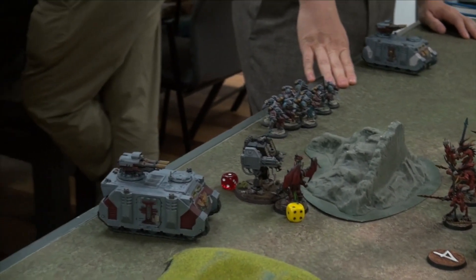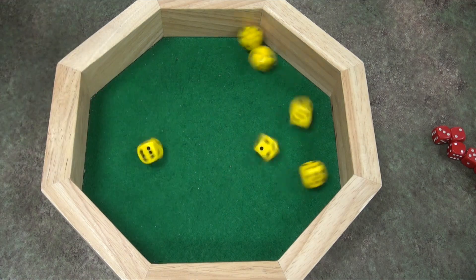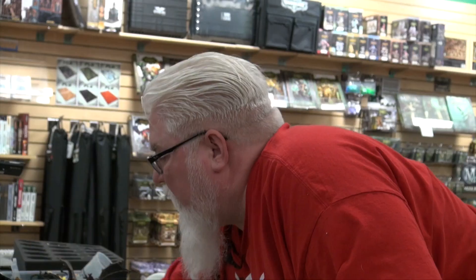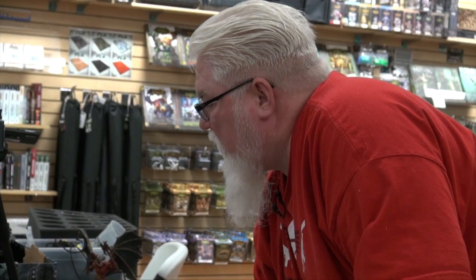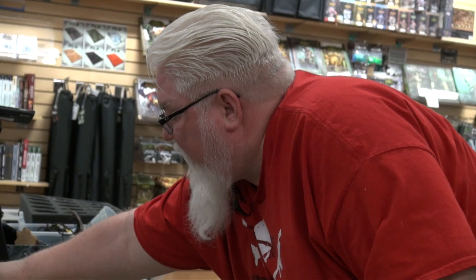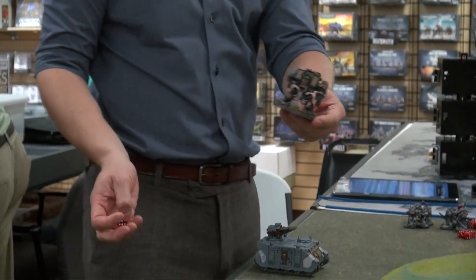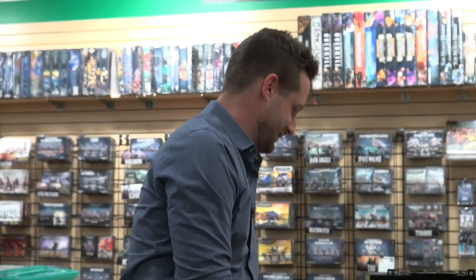Belakor versus the Dreadnought — six attacks hitting on twos, re-rolling one. Strength seven versus toughness seven, wounding on fours. They're at negative five AP — no saves whatsoever, of any kind. Three damage each — that's 12 damage. That's the end of that Dreadnought. That sucked. Belakor consolidates in. We see why this is a close combat army — my entire Dreadnought gets squished in one single blow. Pretty scary, Jon — it's time for this guy. The Grand Master Dread Knight is coming down.